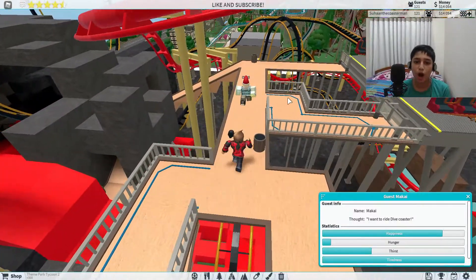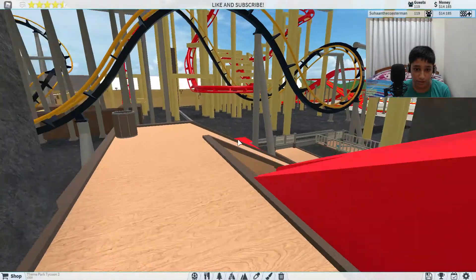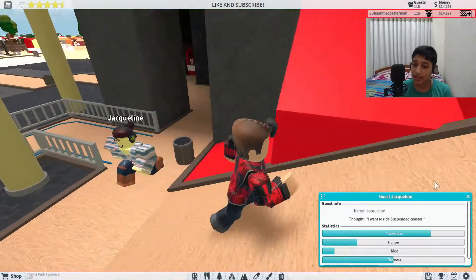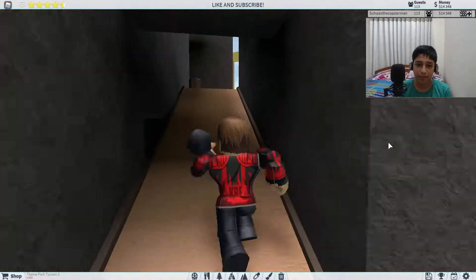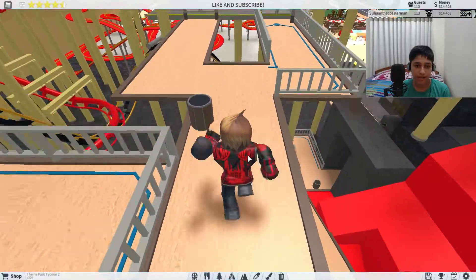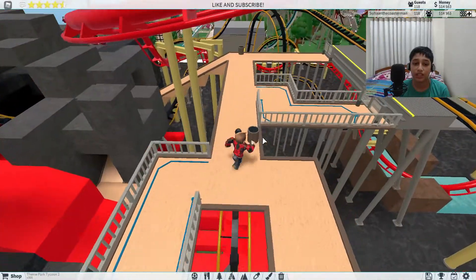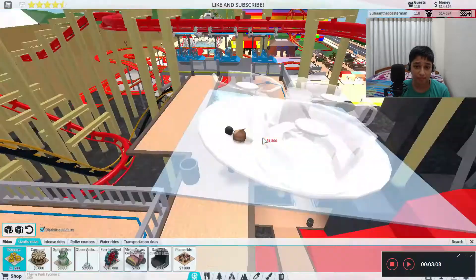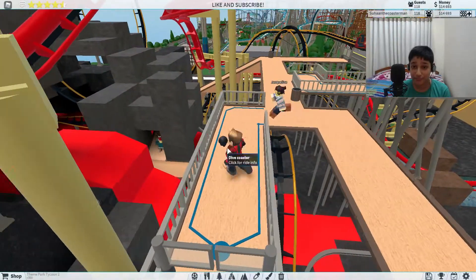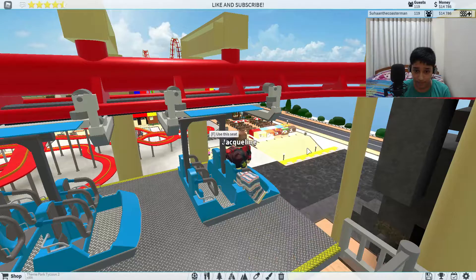Anybody want any new stuff? Jacqueline says she wants to ride the Suspended Coaster — yes, our first customer, one out of a million! Would you like to ride it with me? The first person who gets their hands on this ride has a free ticket with me. How much does this even cost? It costs $29 by default, so it's actually $80 — it is expensive. I would cost more, but I guess it's fine. Okay Jacqueline, this is going to be epic.